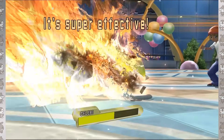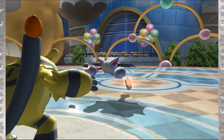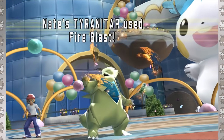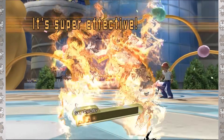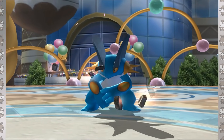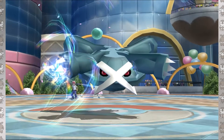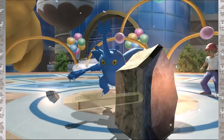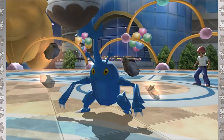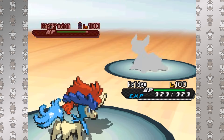Generation 4 also introduced Expert Belt, which boosted super effective hits by 20%. At first this was wielded by the seemingly king of super effective coverage, Electivire, but as it fell to the wayside, the item instead became seen on vicious mixed attackers like Jirachi and Tyranitar, which were among the best lures in the game. Assuming Jirachi was locked into Iron Head would get many a Swampert Grass Knotted, or assuming Tyranitar was locked into Pursuit would get many a Scizor Fire Blasted. Gen 4 also introduced Wise Glasses and Muscle Band, providing a boost to all special or physical attacks respectively, though the 10% boost meant it was usually an exception rather than the norm.